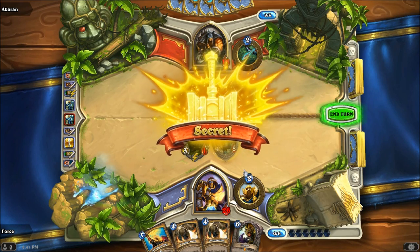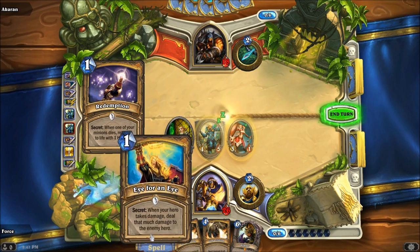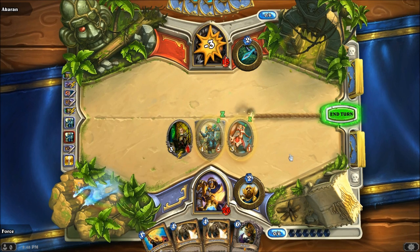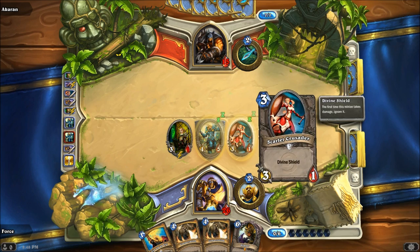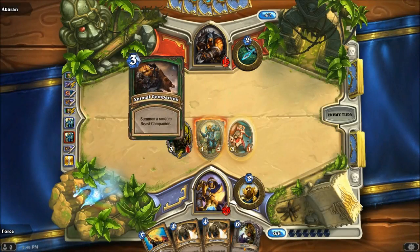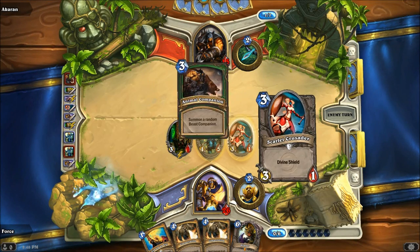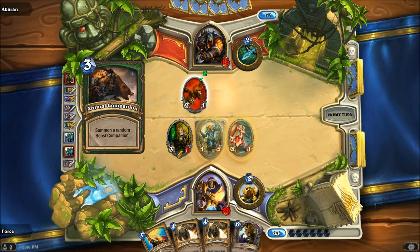When I took damage... actually my creature died and the Redemption bounced back. I thought I had the Eye for an Eye. The creature just popped back because of the Redemption — he died and came right back with one health. But since this guy has one health anyways, it's really not that big of a deal.